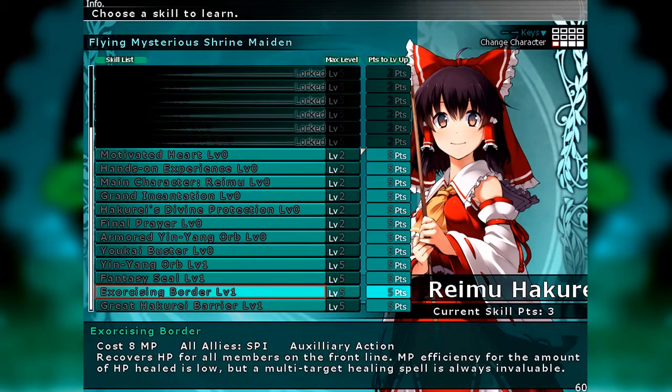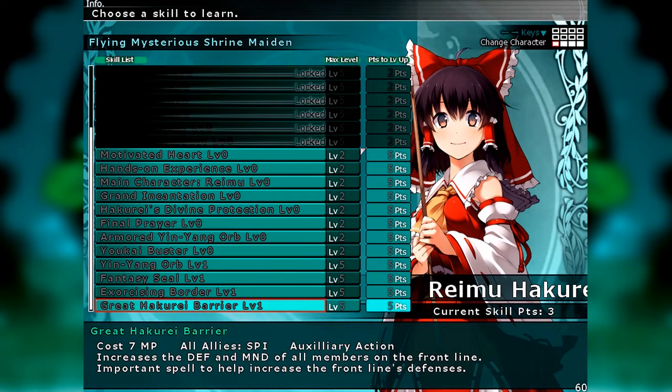Now the two spells that really define Reimu's role in this game. Exercising Border is an eight magic point all-heal spell — it recovers HP for all members on the front line. MP efficiency for the HP healed is low, but multi-target healing is always invaluable. She gets pretty good MP growth throughout the game, so Exercising Border is going to be a go-to heal no matter what. And we've got the Great Hakurei Barrier — seven magic points, all allies — a defense and mind buff for all frontliners. The more you level it up, the higher the buff percentage.